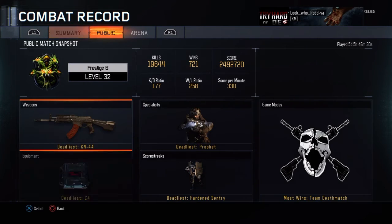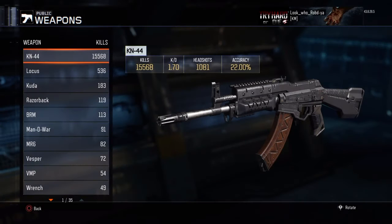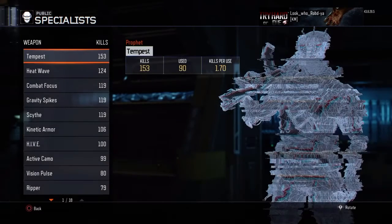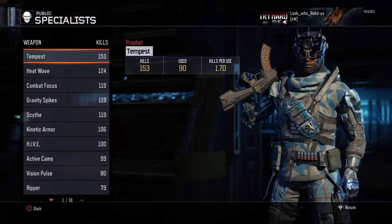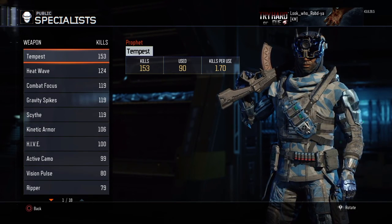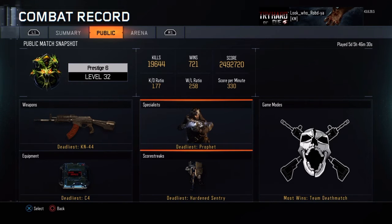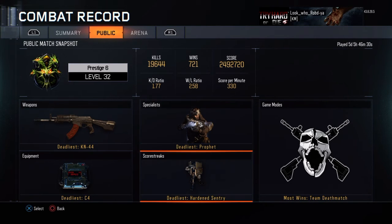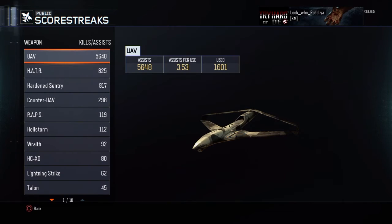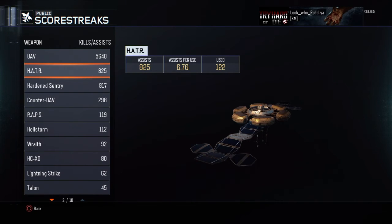My score per minute is 330 and my total score is up there — about two million. My deadliest weapon is the KN-44 with 15,000 kills and 22% accuracy, which is pretty good. My deadliest specialist is the Prophet, which is surprising because it's actually my least favorite specialist — I probably just used it a lot to finish a challenge and racked up kills with it. My favorite is really more of the Heat Wave ability.